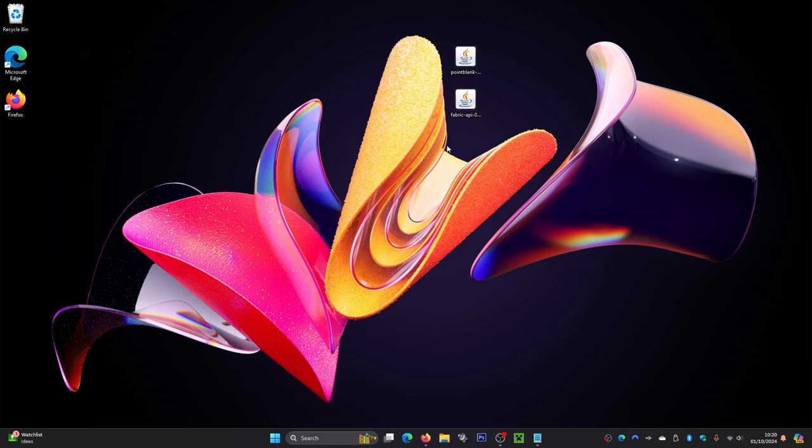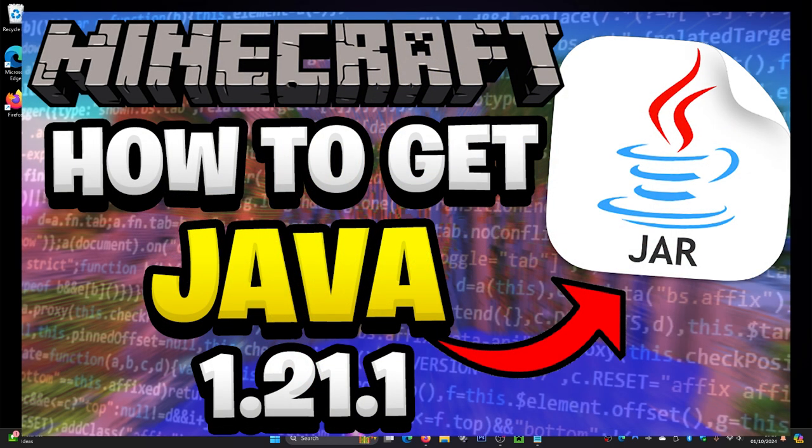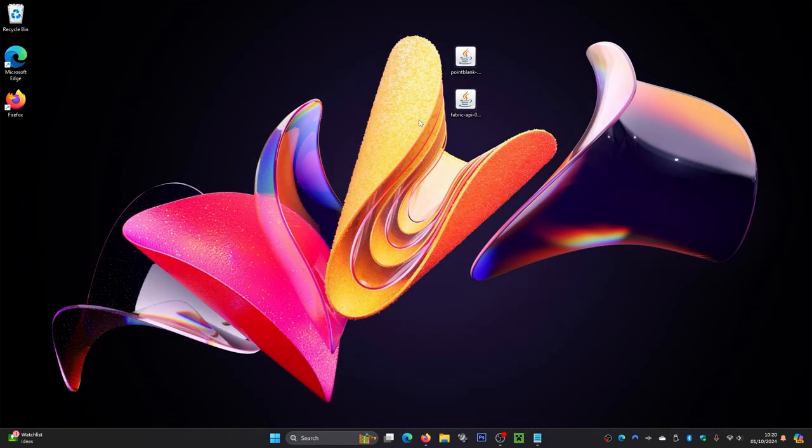Very importantly, you may need to install Java for these mods to work. You'll know Java is installed if you see coffee mug icons on the mod files. If you don't see those icons, you probably don't have Java installed. I'll leave a link on screen and in the description on how to install Java, as it is required for these mods to work.